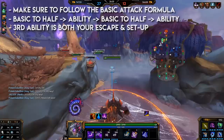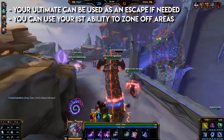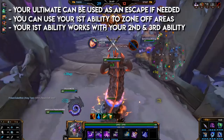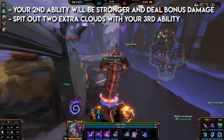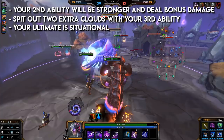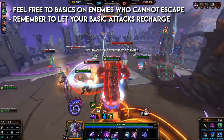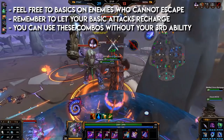Remember that your third ability is both your escape and setup. Your ultimate can also be used as an escape if needed. You can use your first ability to set up the battlefield by zoning off areas, as enemies in your first ability will be slowed and damaged. Your first ability works directly with your second and third ability — your second ability will be stronger and deal bonus damage, and your third ability will allow you to spit out two extra toxic clouds if you emerge under a toxic cloud. Your ultimate is situational: use it before a teamfight for zone and setup, use it to chase, or use it as an escape. If you feel the enemy cannot escape you, feel free to use basics in between your abilities, but remember to let them recharge and not let the meter get too slow.